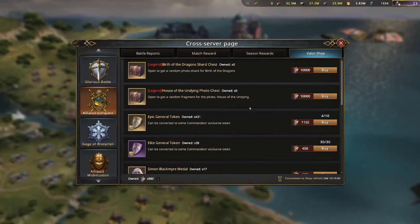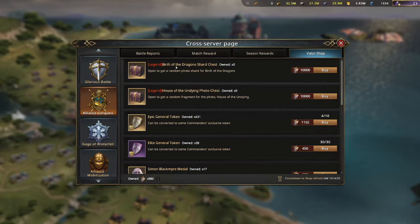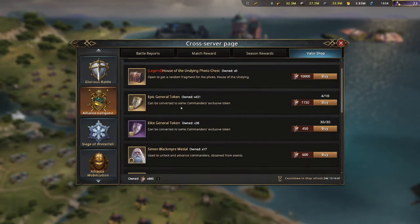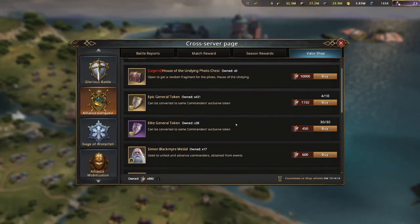First we'll start with the Alliance Conquest Valor Shop. At the very top, it's going to cost 10,000 Valor Points to get the Birth of the Dragons Shard Chest and House of the Undying Photo Chest — I'll go over those at the end. The Epic General Tokens are probably one of the most valuable in this shop because they're expensive and very difficult to obtain, and you can get 10 of them if you have enough Valor Points. The Elite General Tokens are where free-to-play players would want to get theirs, since they won't have the paid Commanders to use the Epic General Tokens.